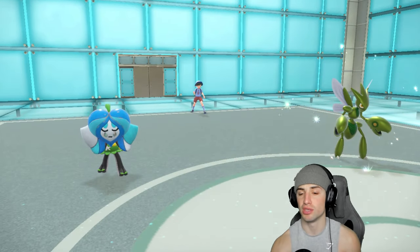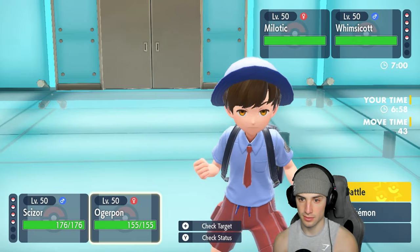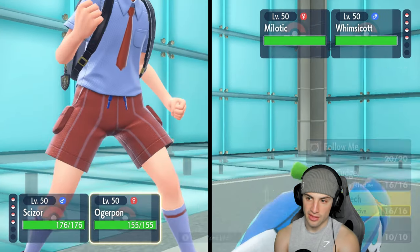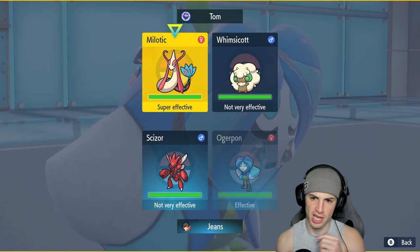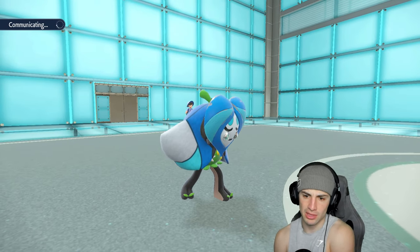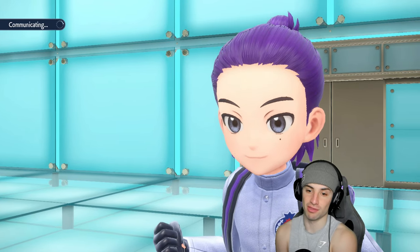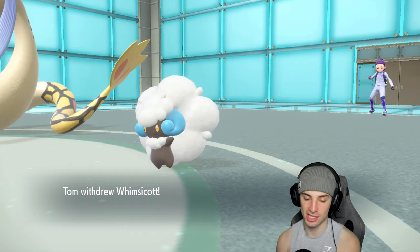They lead Indeedee and Whimsicott, which I don't mind too much. We have pretty good Pokemon out here. I can set Swords Dance with Scizor, or pop a Horn Leech if I want to. I think our best bet is just to pop a Horn Leech. They could swap Milotic in or Protect, but Whimsicott isn't doing too much damage, allowing Scizor to start setting up. We're going for Swords Dance right off the rip.